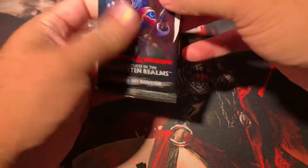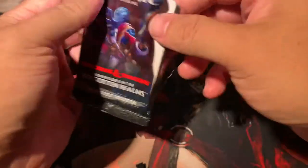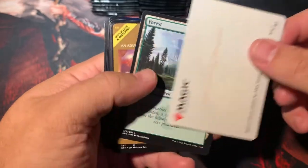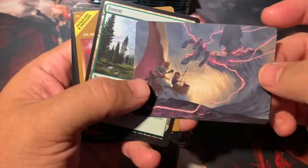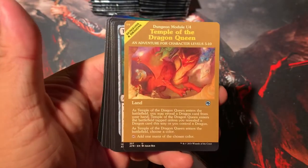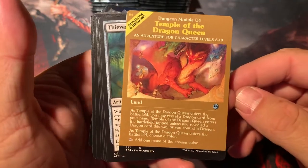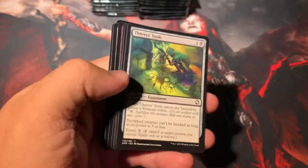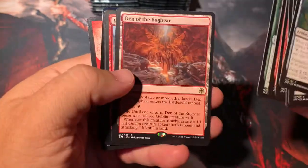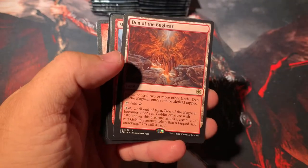We are a third of the way through our box here and I am loving these cards. There's our art card. Forest. Very sweet — Temple of the Dragon Queen Dungeon Module. I would say on looks alone it gets an A+. Oh my goodness, we got some man-lands! They are back.